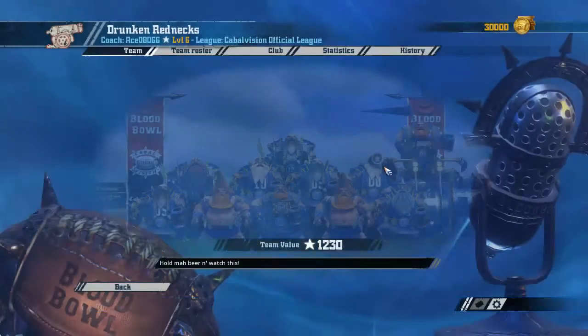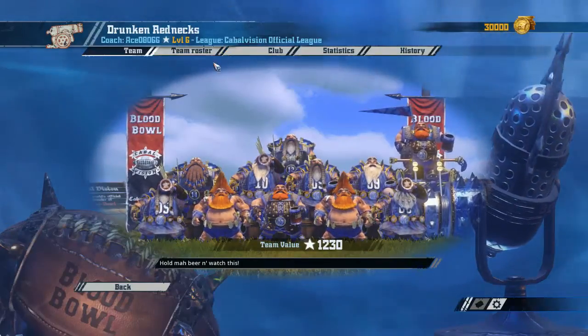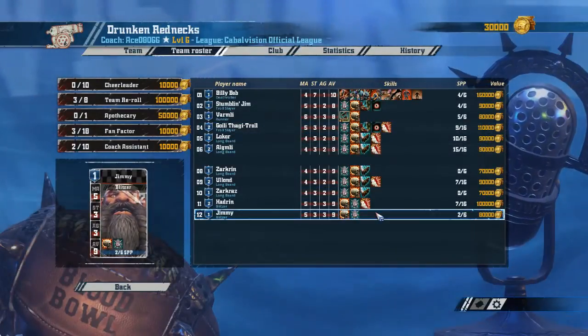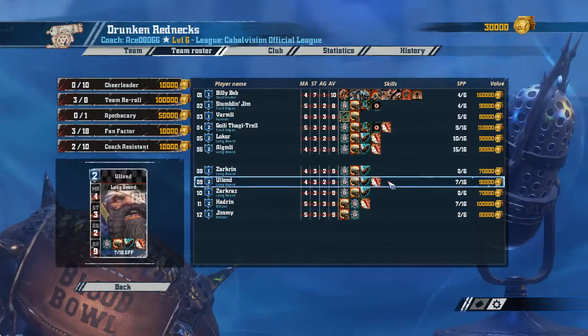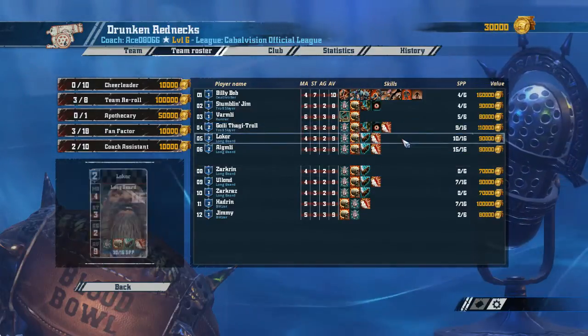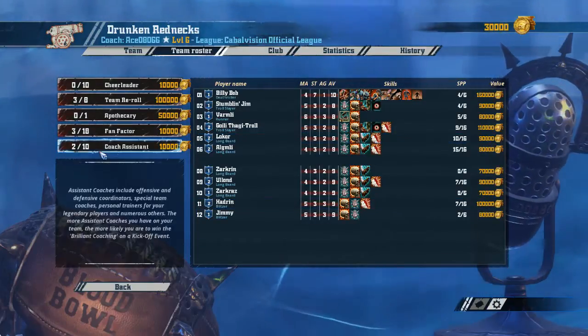So these dwarves have a death roller and the coach is level 6. I'm encouraged by this. They all have guard — that's not a good thing. That's pretty bad actually. Looks like guard is the skill chosen for everyone who's leveled up. Guard makes them very difficult to deal with.